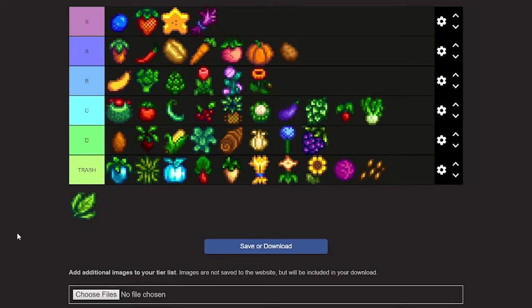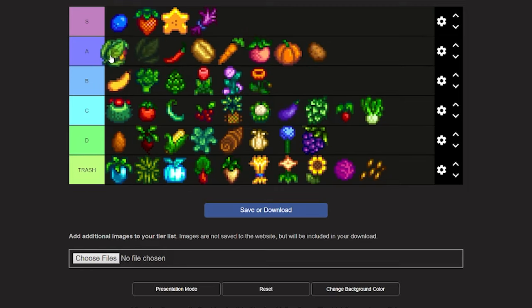Last but not least — tea leaves. Tea leaves are a crop you get the recipe for from Caroline, so you can't really buy them from anywhere. They take 20 days to grow and then regrow every day. The most useful thing they're for is green tea, which sells for a decent amount, but you have to process them in a keg. I'm putting tea leaves at A tier.